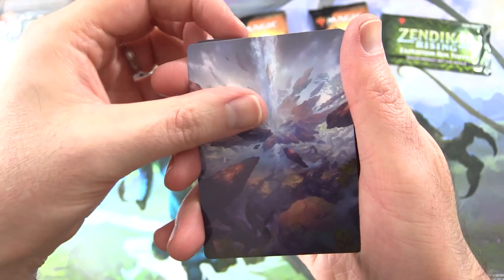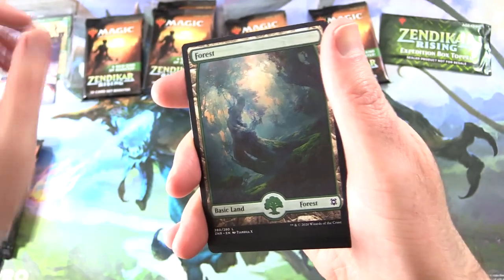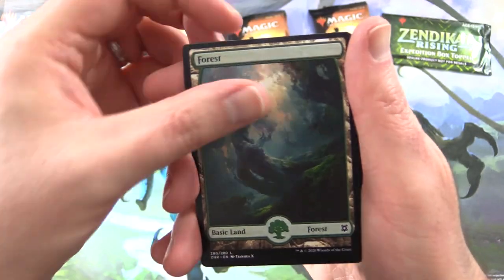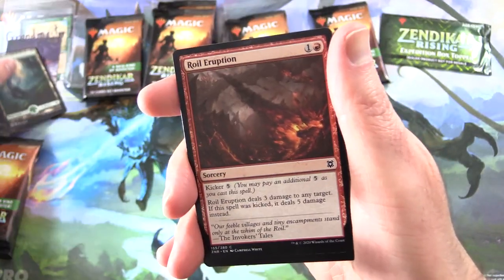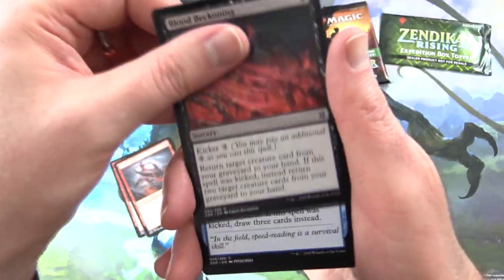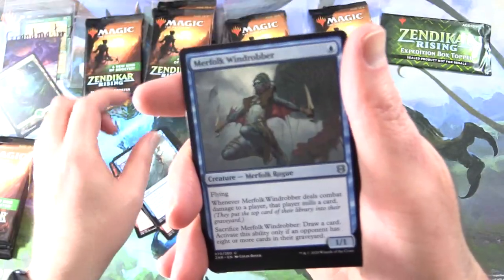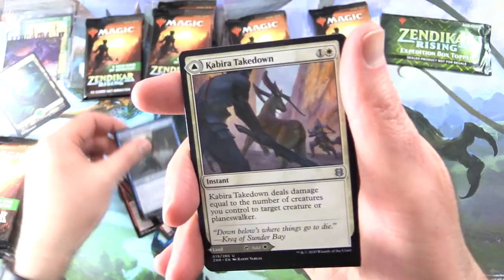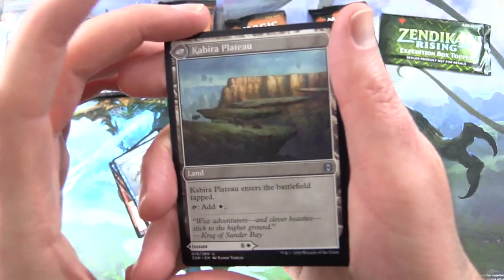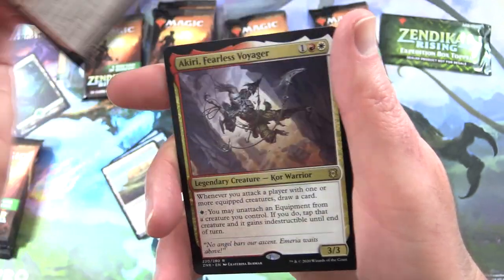So here is the first art card — that is Prismatic Vista, must be different artwork. We've got a Forest. Royal Eruption Scorch Rider, Blood Beckoning, Field Research, Merfolk Wind Robber, Kabira Takedown — on the other side we have Kabira Plateau. Sizzling Barrage.